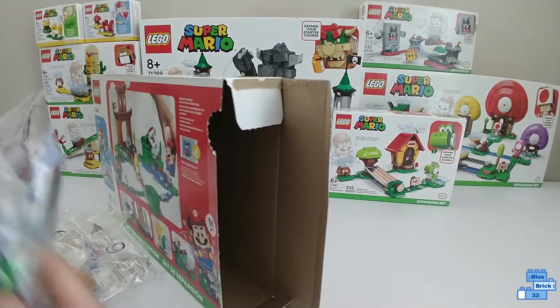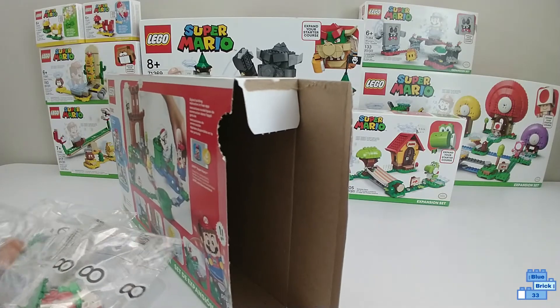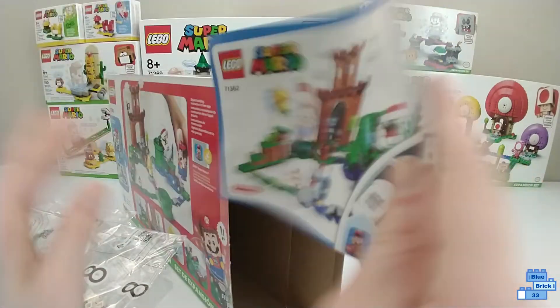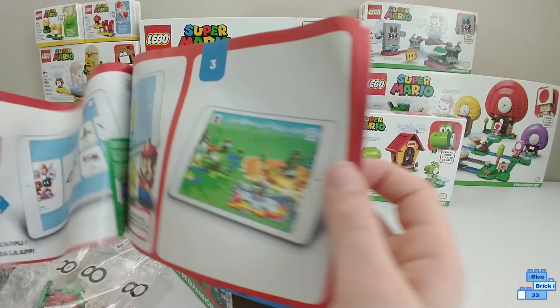Now I'll show you the bag numbers after they fall out. It does have a little startup guide where it shows the cover of the set and shows that you need the app. It just shows a little bit of the app.